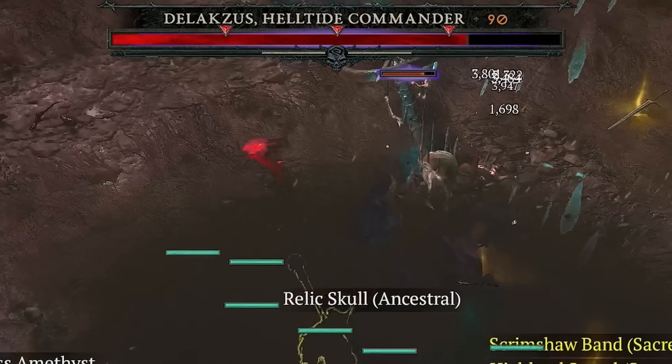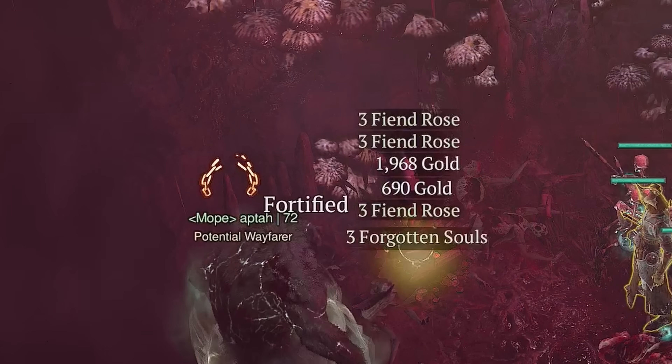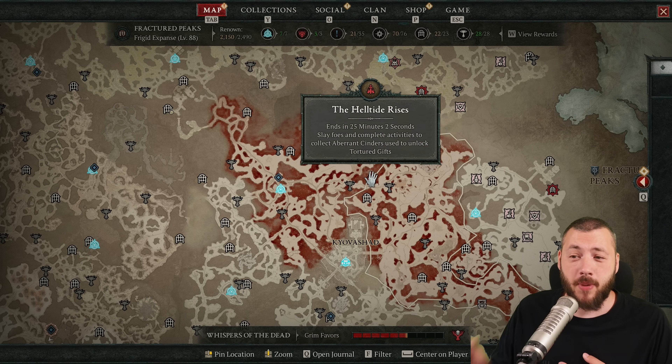A helltide commander? Helltide areas are the most fun and efficient gameplay experience to get your missing aspects and to target farm certain uniques. Plus, they have two secrets that you need to know. And the best part is, you can even plan for these.